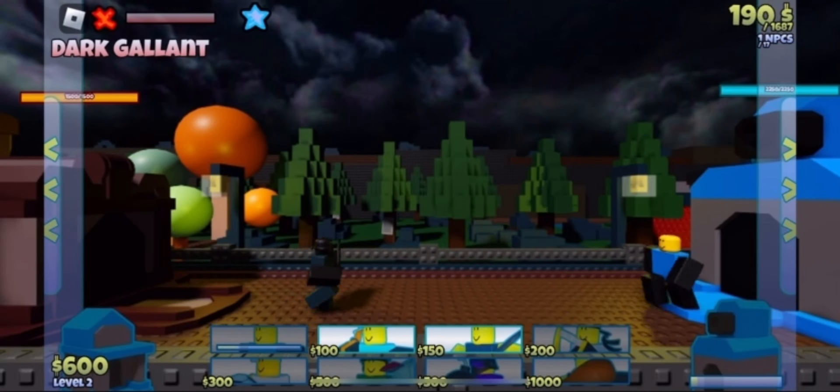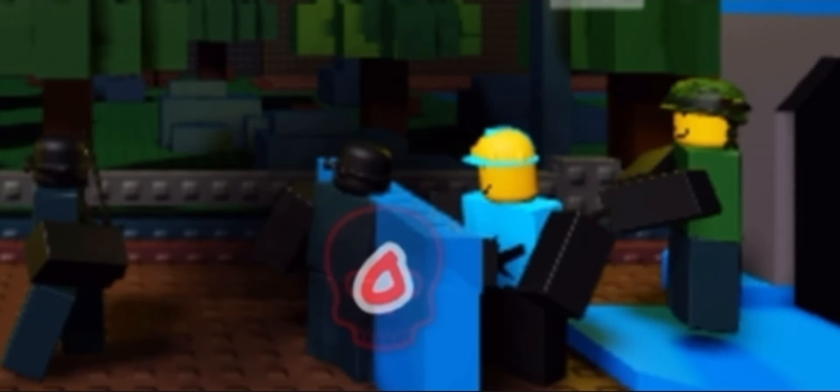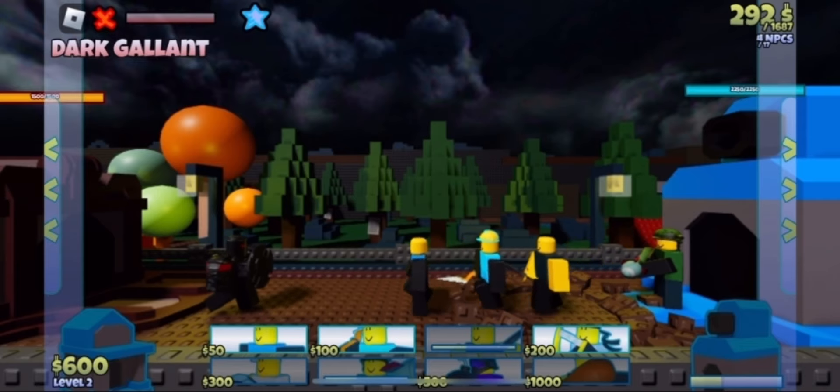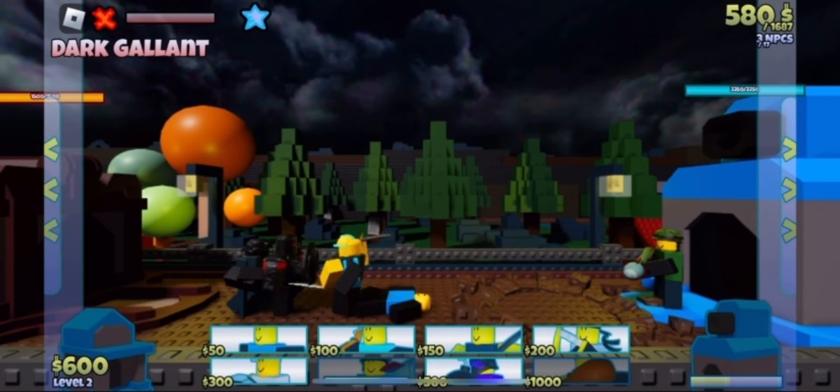We start off being introduced to a new trait: black-traded units. They have a gimmick of applying a death mark effect, which means every hit will tick down a counter. Upon the counter reaching zero, it'll multiply the damage of that strike by a large amount. But to counteract this, just like with the red units, some units can do extra damage to these enemies.